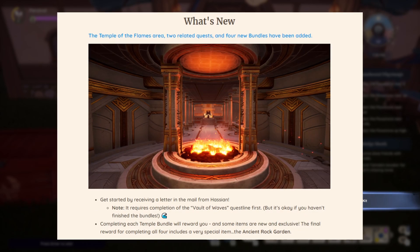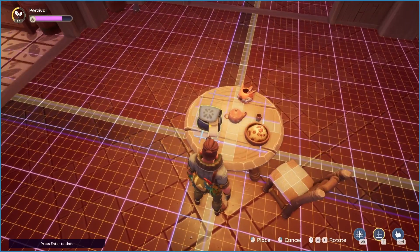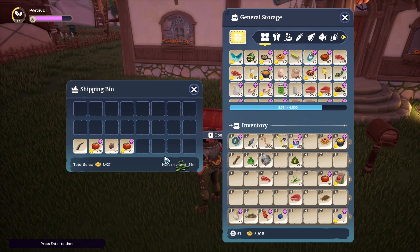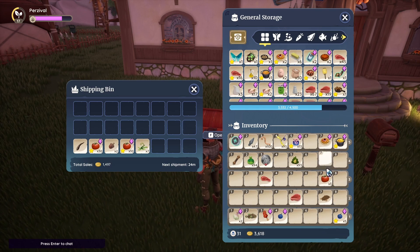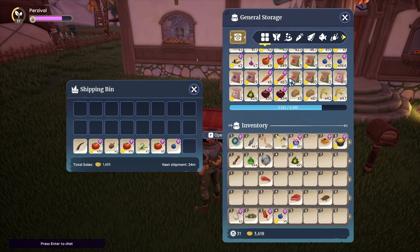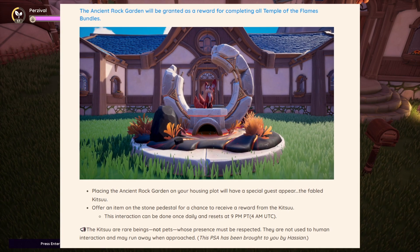The Temple of Flames area has two related quests and four new bundles have been added. You get started by receiving a letter in the mail from Hassian. To get into this vault you need to complete the Vault of Waves questline first. Completing each temple bundle will reward you like the previous one, with some items being new and exclusive.